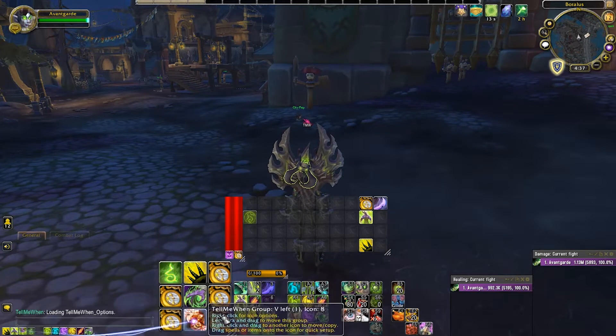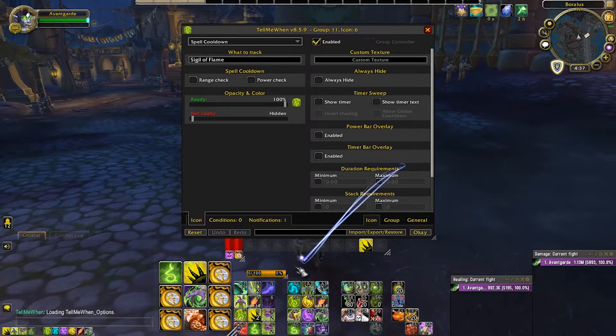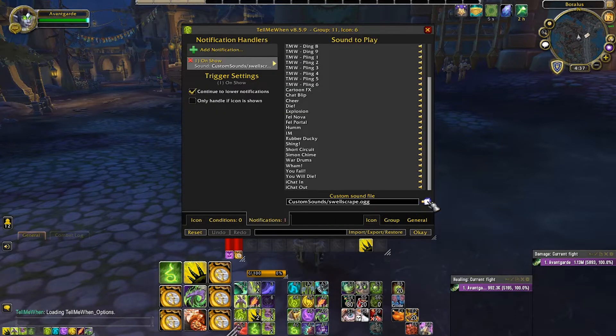Right here are my custom sound effects. Let's go through them — let's start with the sigils. Sigil of Flame makes this sound effect when it comes off cooldown. That cuts through really, really nice, and it kind of sounds offensive to me, which fits because Sigil of Flame is the one that does damage. Sigil of Silence makes this sound effect. Originally I kind of wanted that high-pitched ringing sound effect you hear when there's a loud noise.